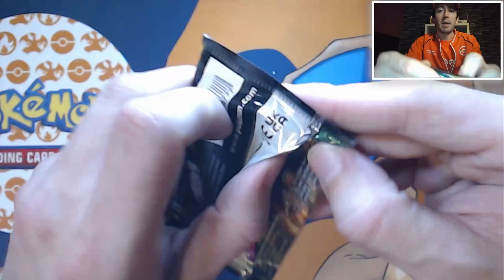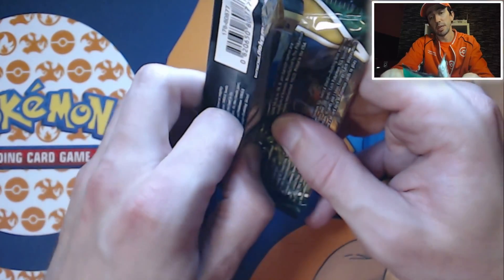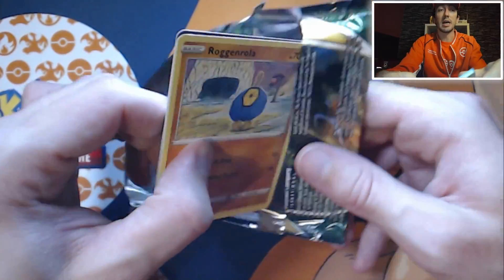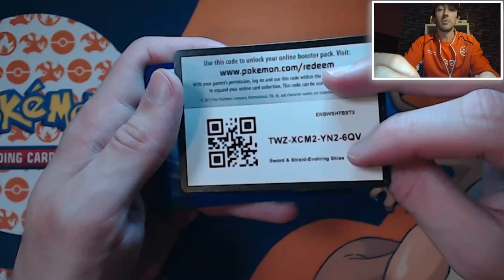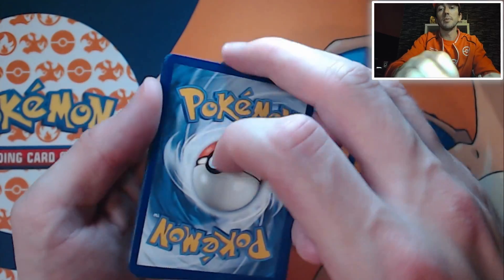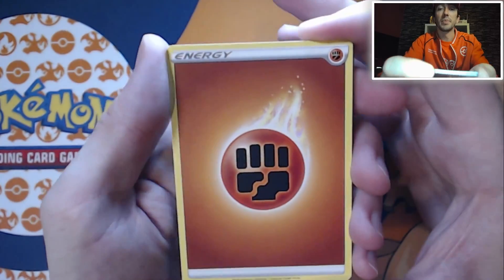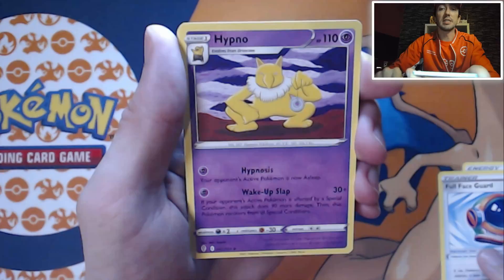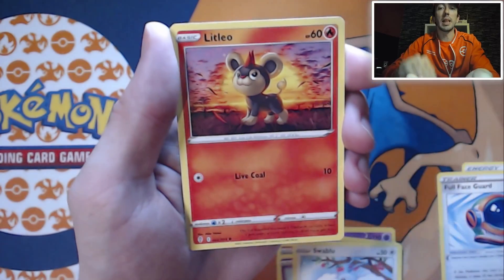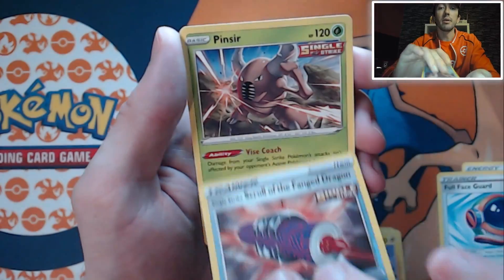So our final Sylveon pack. If you've been watching my previous Evolving Skies videos - there is a playlist on my page, go check it out - I've had some good pulls. The best ones were, obviously, the Dragonite Alt-Art and the Umbreon. I still want the Rayquaza V-Max and the Alt-Art one - still chasing those. It is a great set, plenty of chase cards. We've got the Energy, a Full Face Guard, Hypno, Fletchinder, Rug and Roller, Flababy, Swablu, a Chinchoo, Reverse Holo Scroll of the Fang Dragon, and a Pinsir.